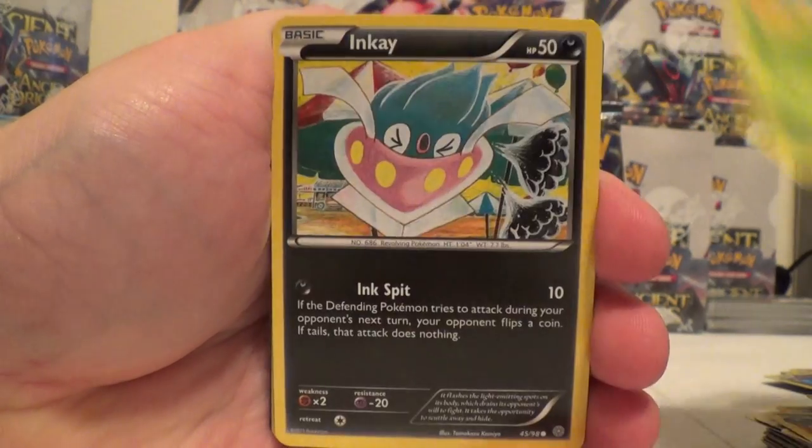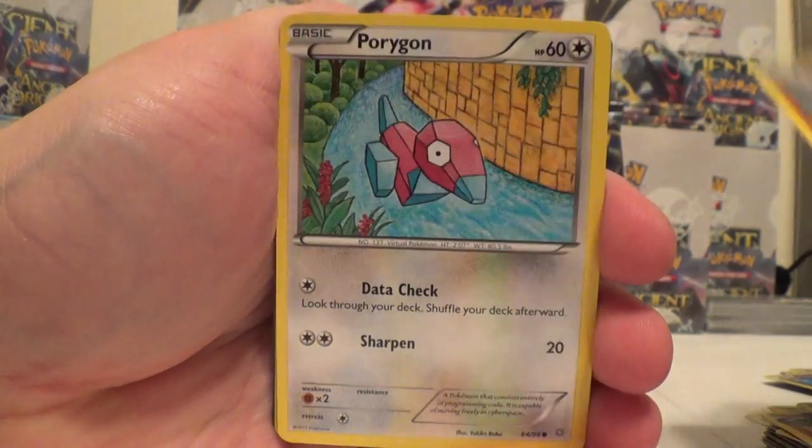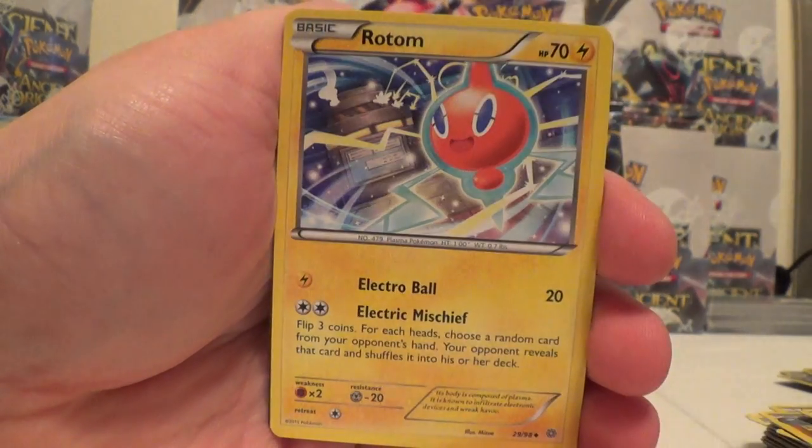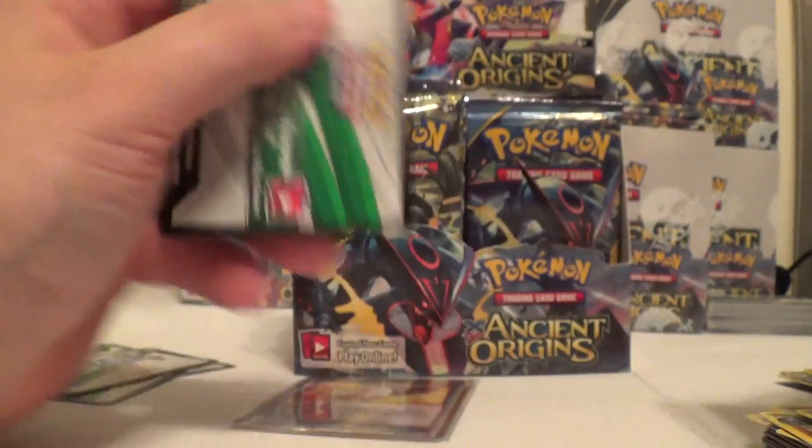Beldum, Oddish, Inkay, Goaler, Porygon, Reverse Ace Trainer, and Reg Steel. Dangerous Energy, Rotom, and Sceptile Spirit Link.